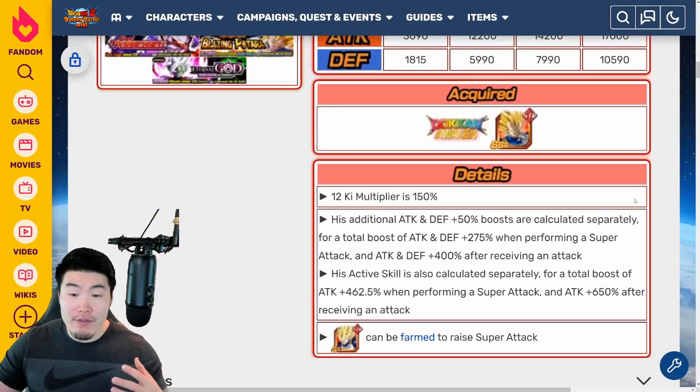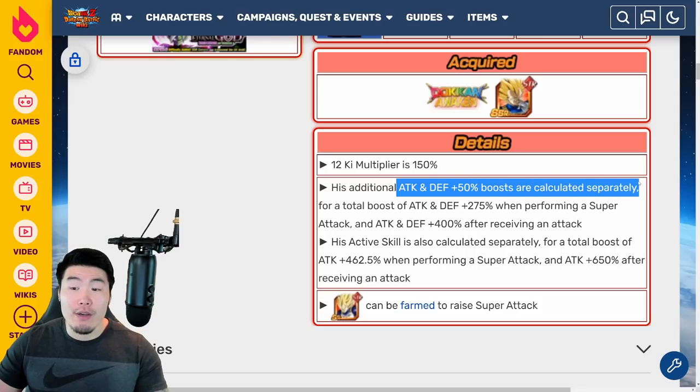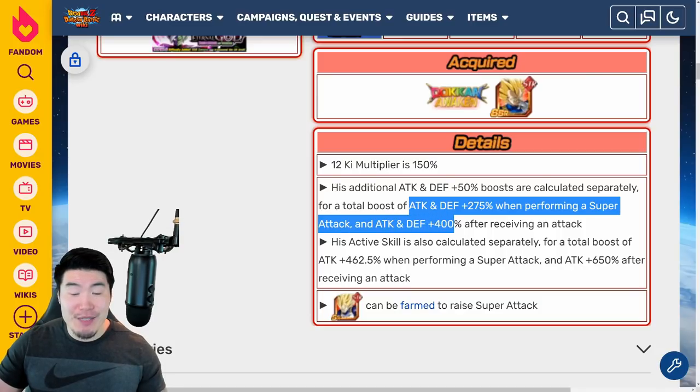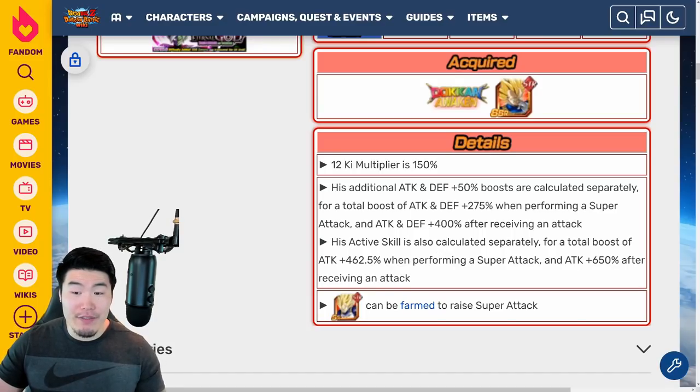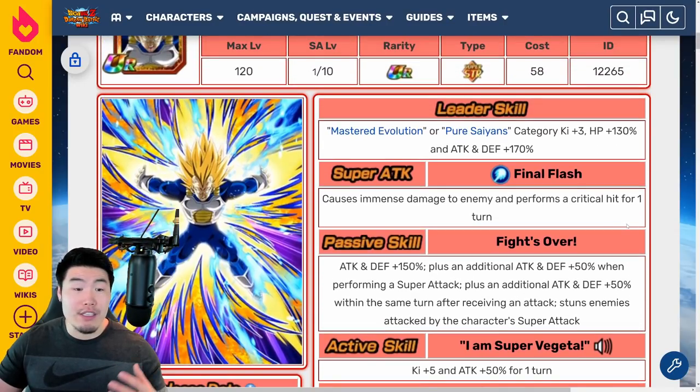We have some calculations here for his passive, which is calculated separately. His additional Attack and Defense boosts of 50% are calculated separately for a total boost of Attack and Defense plus 275% when performing a Super Attack, and Attack and Defense plus 400% after receiving an Attack. His active skill is also calculated separately for a total boost of Attack plus 462.5% when performing a Super Attack, and Attack plus 650% after receiving an Attack. So obviously his offensive potential with the guaranteed crit is off the charts, but his Defense is also going to be really, really good. Overall, he's just a broken unit — absolutely busted.